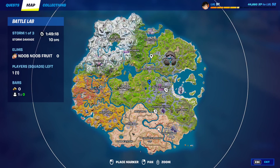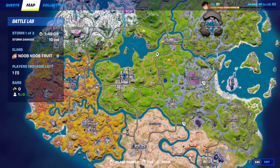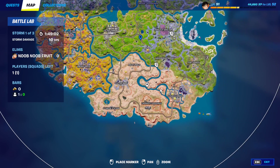The only problem is finding the llama, because llamas spawn randomly at any location on the map. You'll never find a llama inside a main POI — not inside the towers, Chrome, or Chrome Crossroads. Make sure you are between the POIs, and always look at the empty open areas in between.